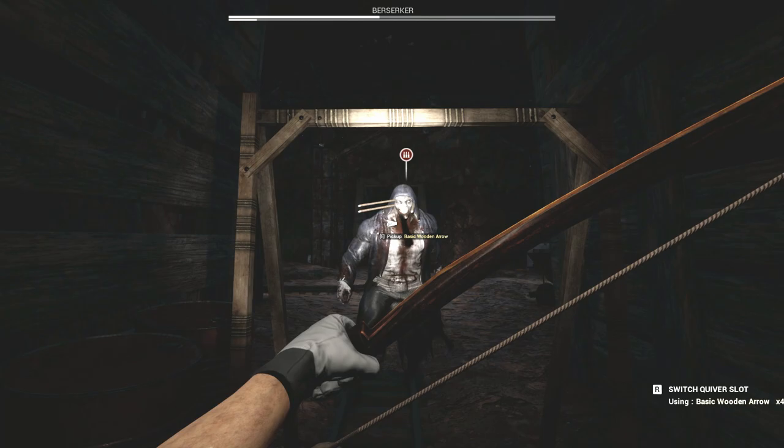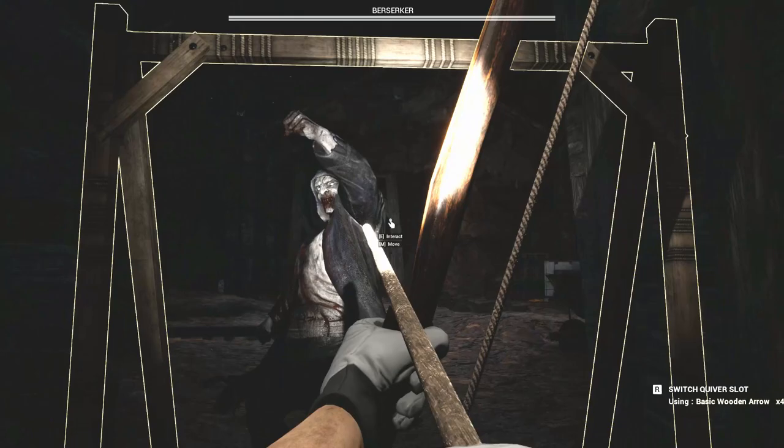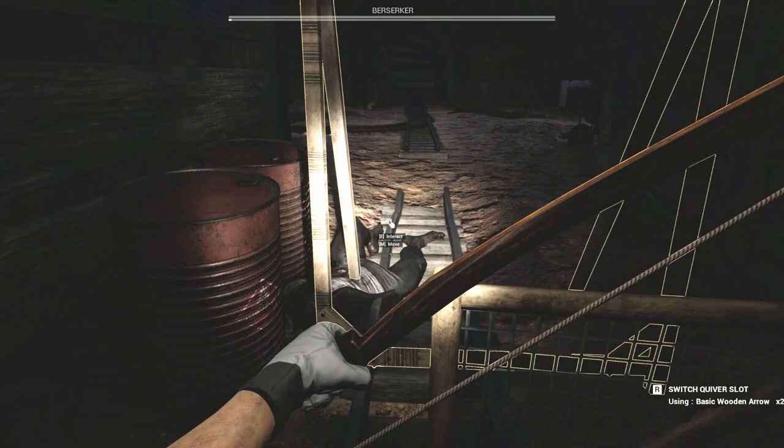I shouldn't have to worry about the infected spawning in with the bow, but if you do this with a spear, you will. So with the bow you really won't need that extra fence gate here. And he's dead.